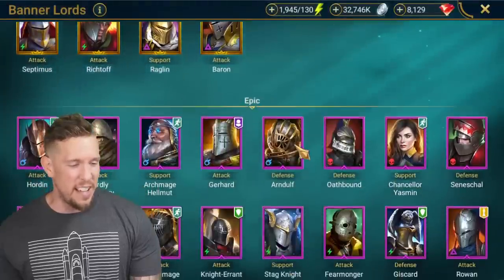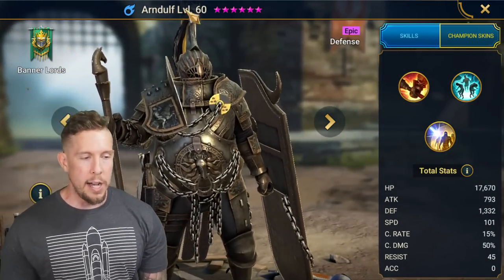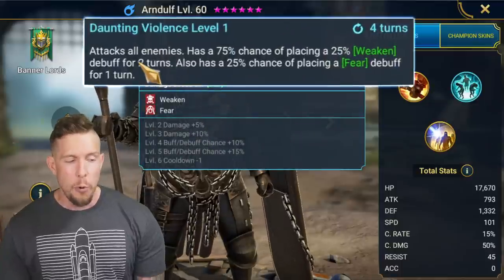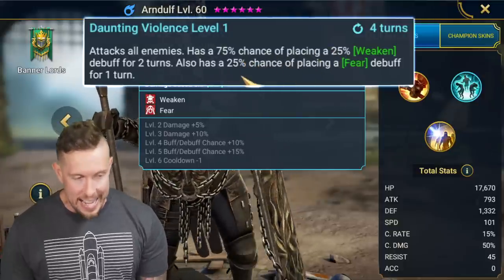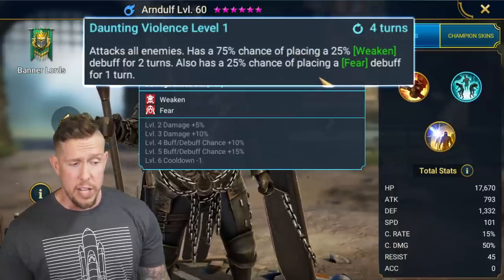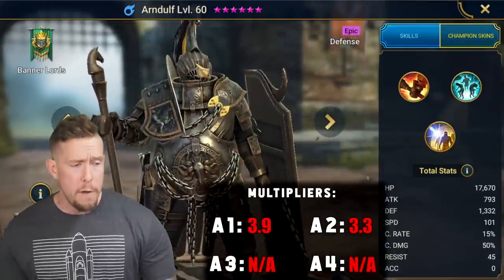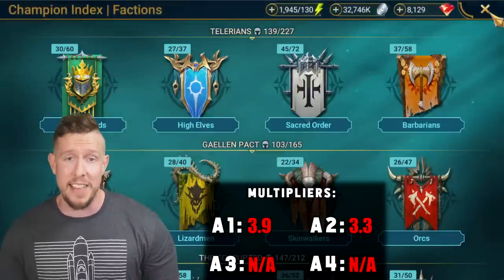Number eight is going to be a champion that's kind of new — Arndulf. Arndulf is an epic Bannerlord Magic Affinity champion. Base defense 1,332, not too bad for an epic. On his A2, we're getting an AoE attack with a 100% chance of placing a weakened debuff big version and a 50% chance of placing a fear debuff for one turn — a pretty good ability on a three-turn cooldown. It is a 4.1 multiplier on this A2. I was surprised at that multiplier.